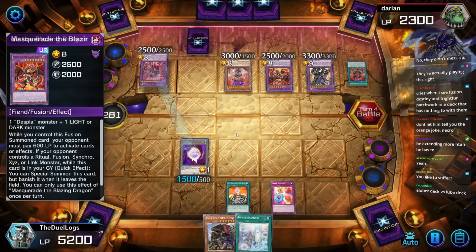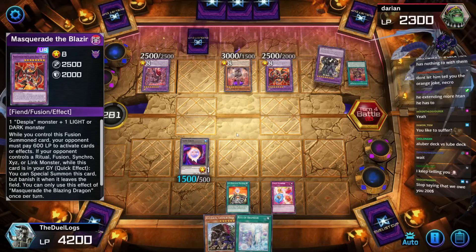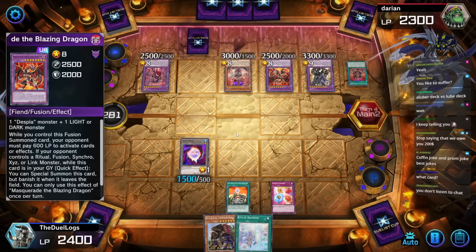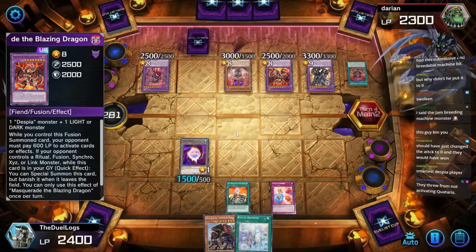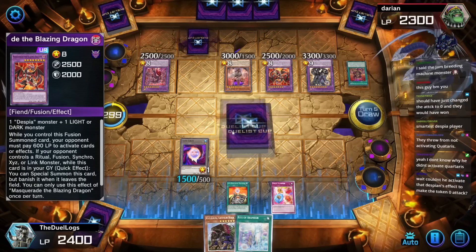Chat says I like to suffer. This is literally the first token I've summoned — I keep telling you! This is literally the first I've heard of this. I said the Jam Breeding Machine monster — I forget what it's called — but it summons two Jam Tokens, two Slime Tokens.